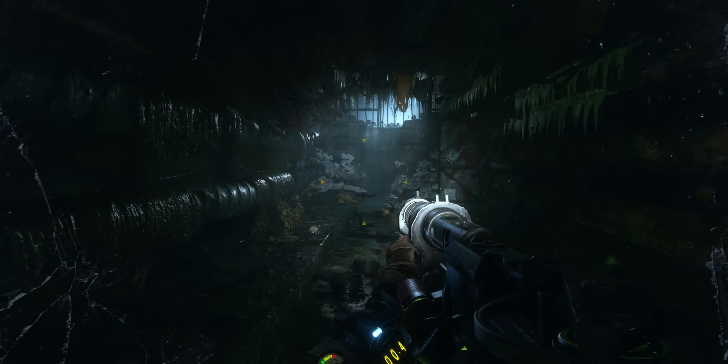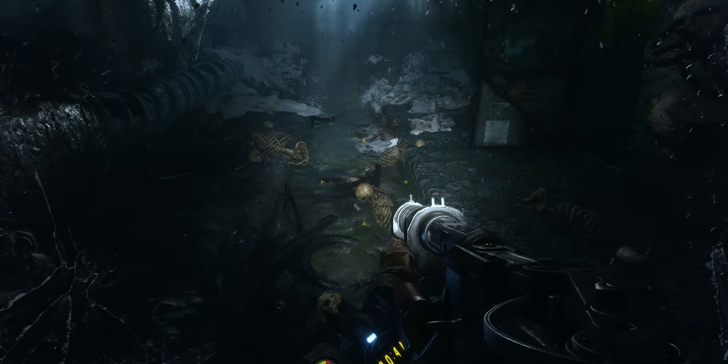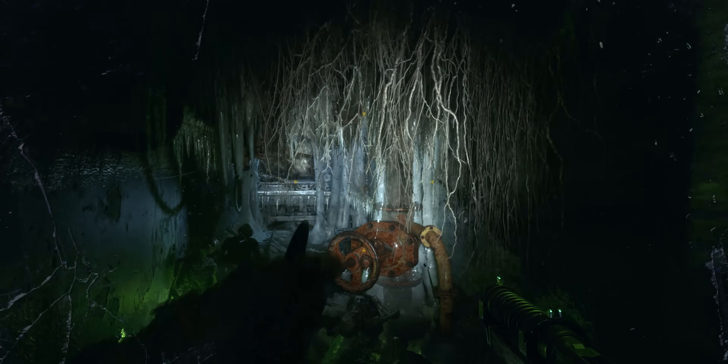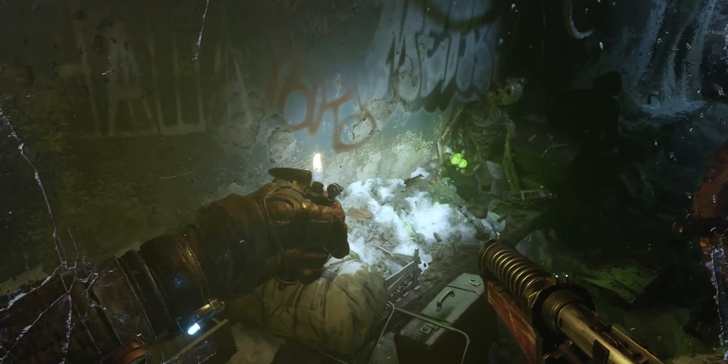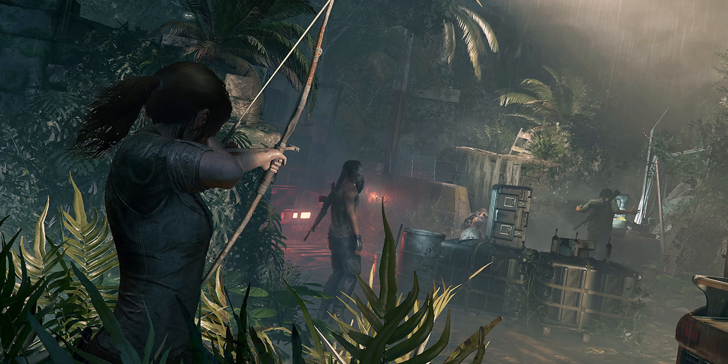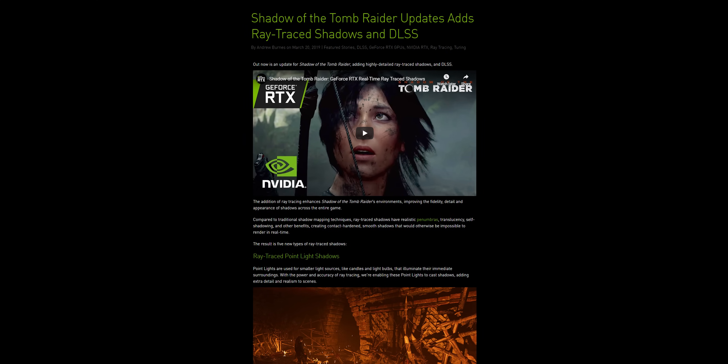The second game we're going to test is Metro Exodus, which in my opinion has a better ray tracing implementation because it uses both reflections and shadows through ray tracing — though it doesn't have proper full ray tracing yet. In fact we don't have a triple-A game with full ray tracing support at the moment, and it's been 10 months. And then weirdly enough, one of our tests is a 20-year-old game called Quake 2.